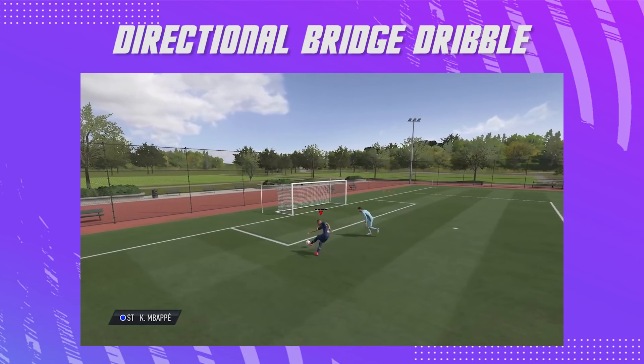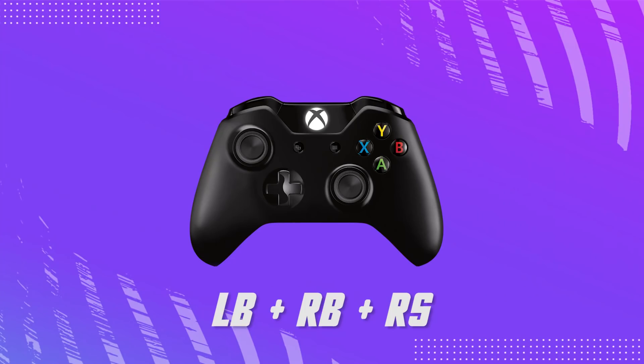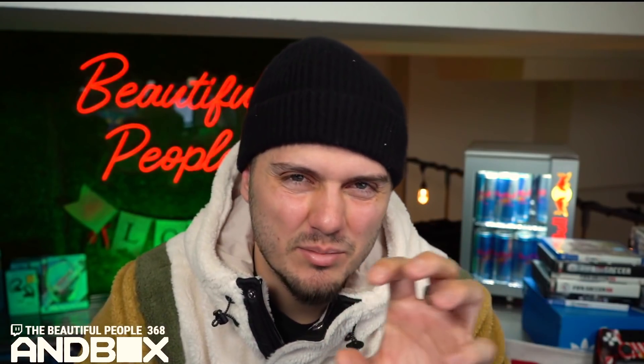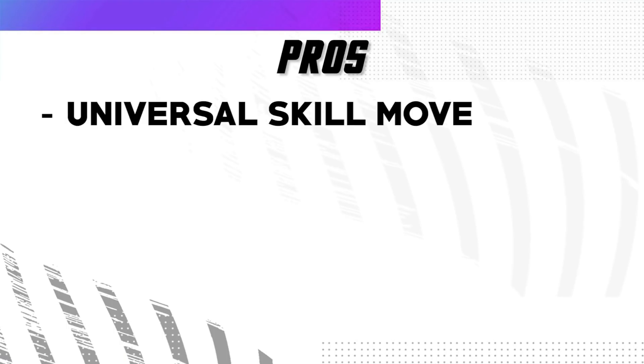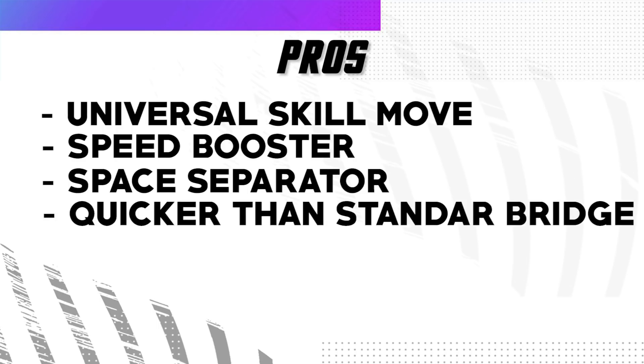You are yet to hit your gameplay potential if this is not in your arsenal. To execute a directional bridge — also known as the nutmeg bridge dribble — it's a little different from the traditional. Instead of double-tapping R1, for the directional you're hitting L1 and R1, then with the right analog stick you can choose any direction. On Xbox it's LB and RB plus the right analog stick. Every single player is capable, giving you a speed boost, space separation, and more control.